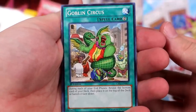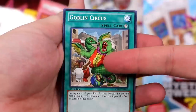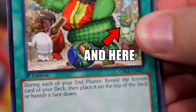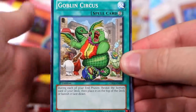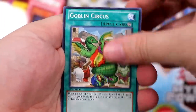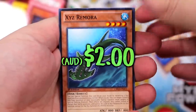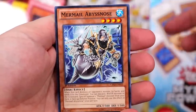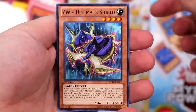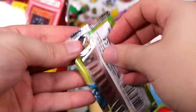YuGiOh has some very interesting art. That looks like Pot of Greed — oh, Pot of Greed is actually there! I swear I didn't look at that subconsciously. I was just thinking this guy looks like the goblin rendition of it. Goblin Circus, Hazy Flame Griffin, Ignition Beast — let's see where the rare is, if there is one, or if we can spot a holographic. I don't know what I'm looking at here.